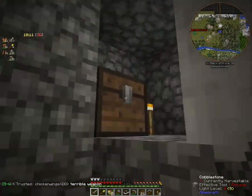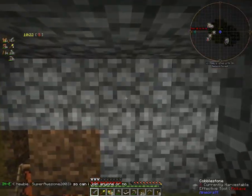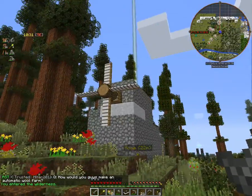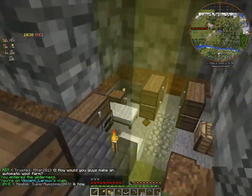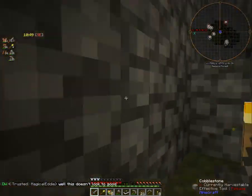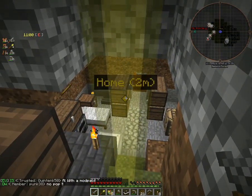I was considering building over at our actual base an area that had like four or so of these meals, and maybe next episode running it all together with transport pipes, setting it up so that we can automatically go through a bunch of iron. However, we're going to be able to get a lot better output out of our metals very, very soon, because we're going to be getting into the blast furnace and the pulverizer and stuff once we have power. So I decided just to hold off on that and not build a bunch of meals, because we won't be using them too much longer.